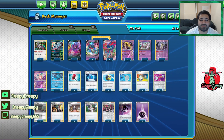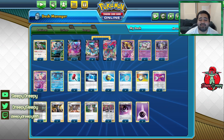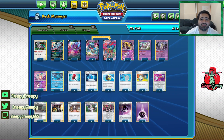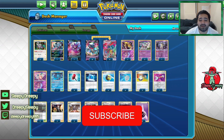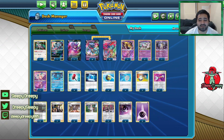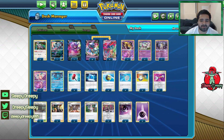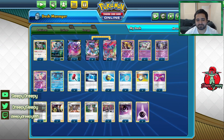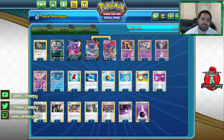Welcome back to the channel Sleepy-Dreepy. Today we have a Dragapult Vmax deck that made it into the Limitless Weekly's top eight, piloted by Kong. This is his exact list. There are a lot of techy cards, and that's because Dragapult doesn't need much to run, so he can use a lot of techy cards. Let's go over the list real quick.